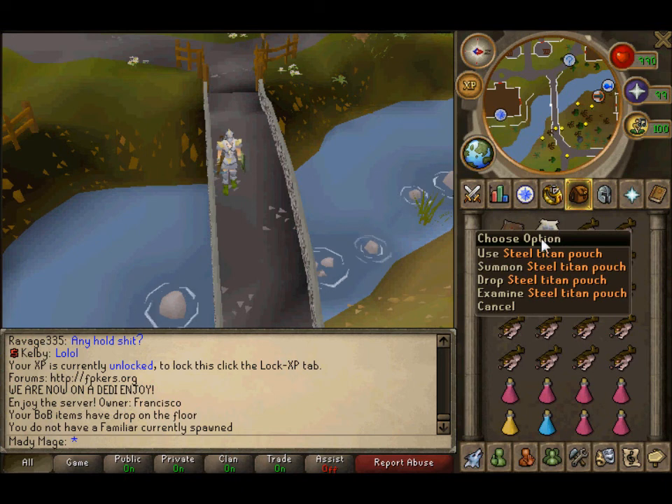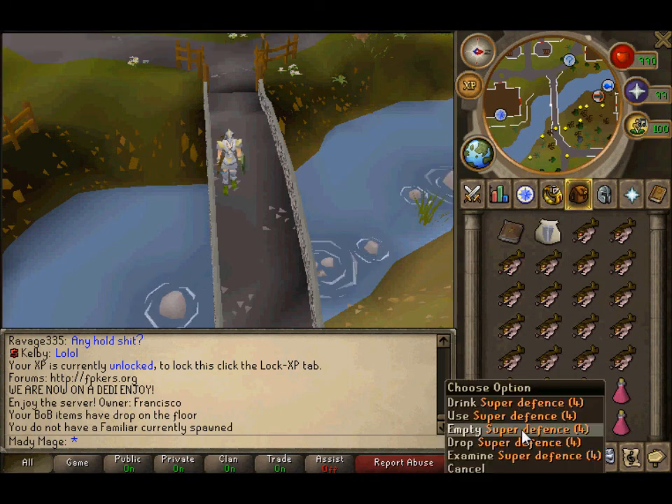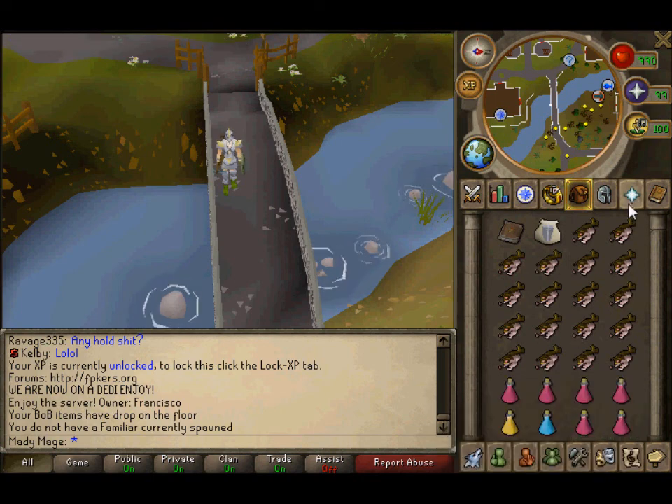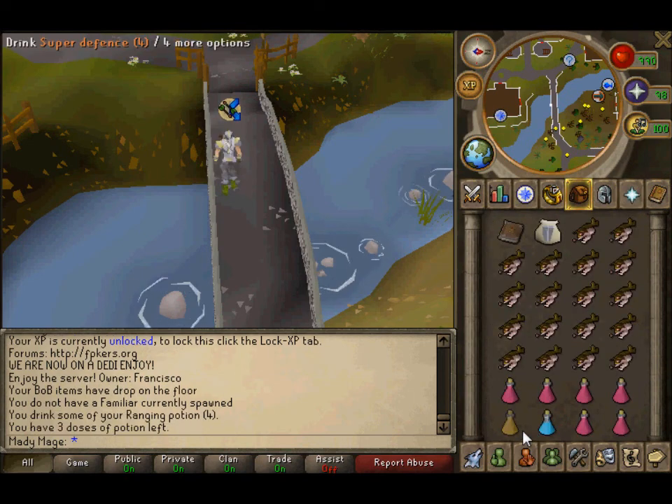For food, bring rock tails — lots of them. Also bring six super restores, one super defense potion, and one ranging potion. You're going to be praying mage, so pot up before you go in.